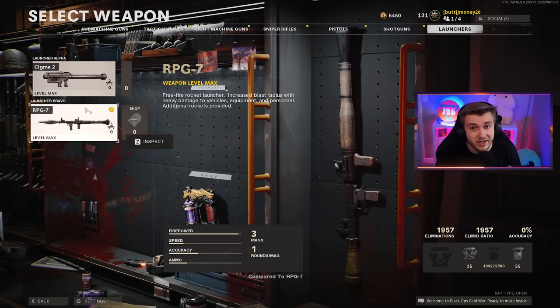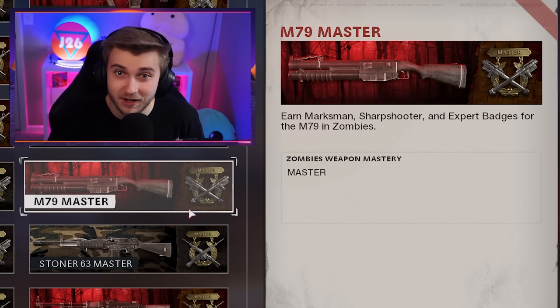Most of the time during a COD game's life cycle, you see a weapon go from OP to nerfed into the ground. Well, this weapon did the opposite — technically these three weapons did. Those being the rocket launchers and the M79. The M79 did have the biggest glow up out of all three, having the fastest fire rate, and I've been around 100 more than a few times with just the M79.